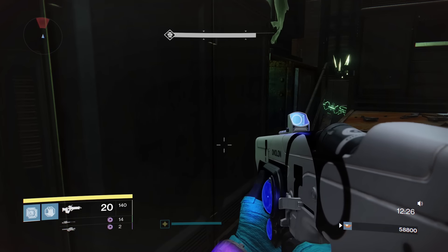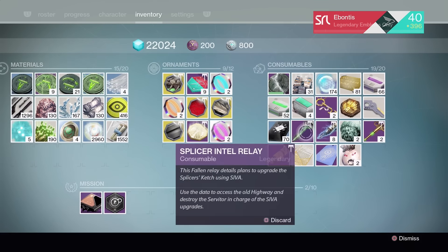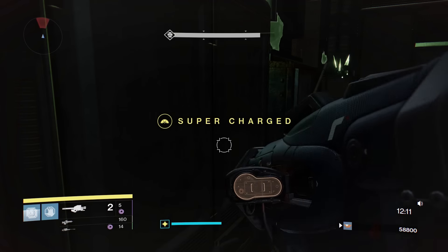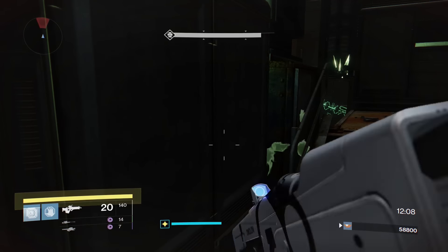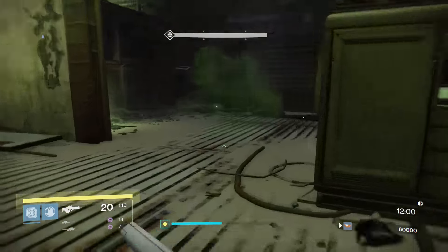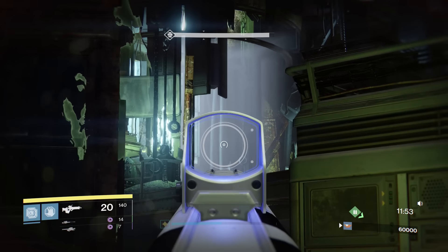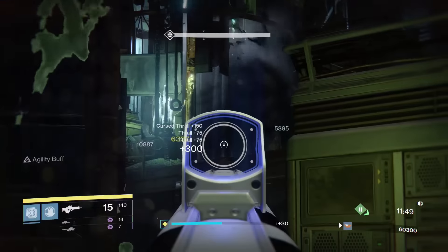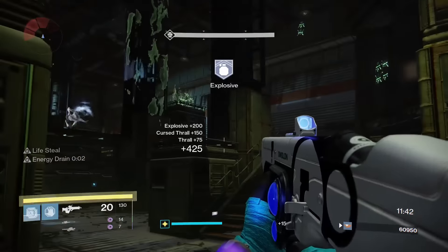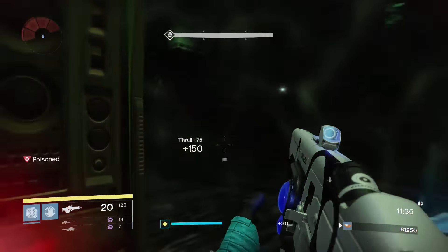As soon as that ogre dies, make sure you're reloaded. I'm going to pop a heavy synth here. Make sure I have my motes of light — I've got double grenades up. As soon as this ogre goes down, she is going to spawn, and when she spawns again, she's going to be pissed. If you can get out of her line of sight before she spawns, you can wait for the enemies to start spawning in. Take out the cursed thrall before they really start to be an issue. The normal thrall can be a bit aggressive — watch for those. I'm in a poison cloud, that's not good. If you've got to run, that's fine.